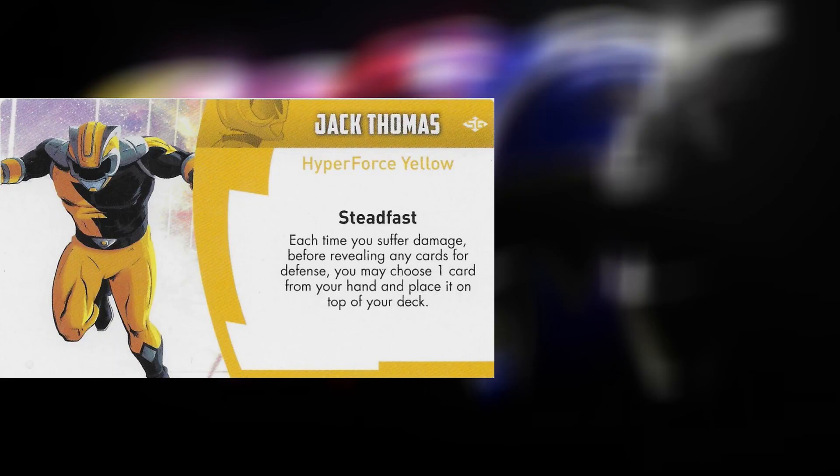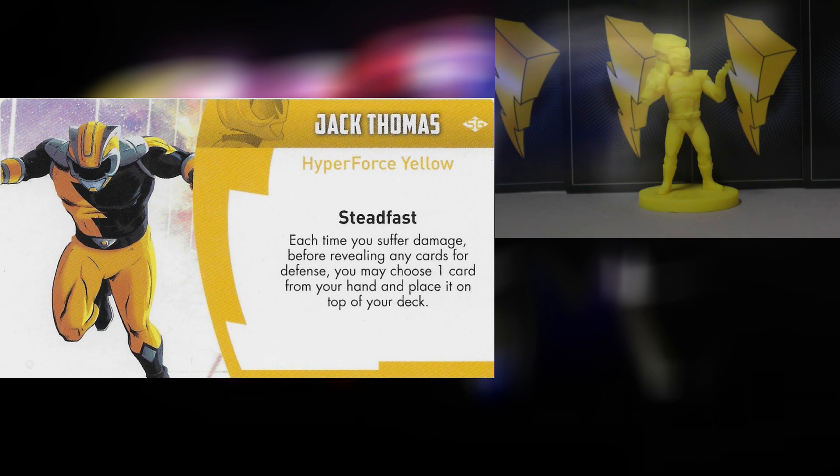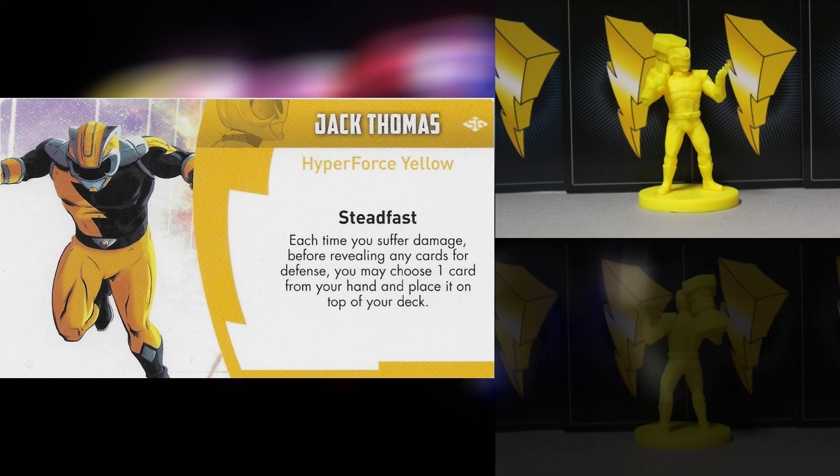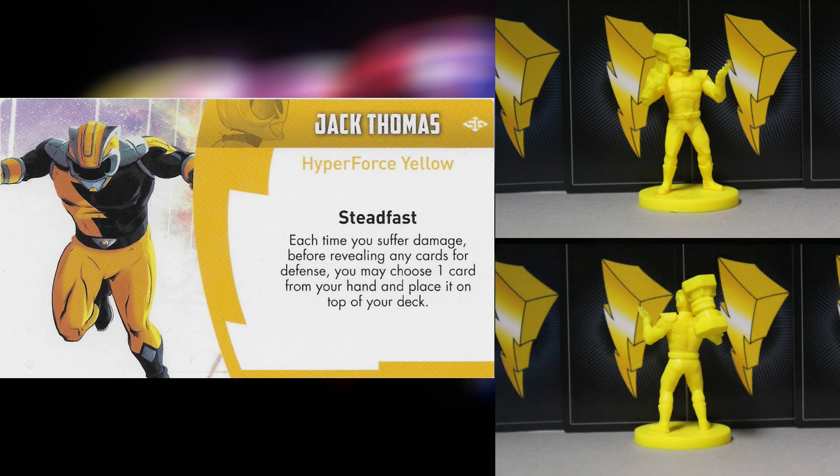Jack's special ability is Steadfast: each time you suffer damage, before revealing any cards for defense, you may choose one card from your hand and place it on top of your deck. Jack is very, very defensive — the biggest character on the team. He can take the most hits. Anything in his hand — whether two stars, three stars, or special star defense — can be placed right on top to absorb whatever damage is coming in, reducing it to nothing or activating whatever star defense he has.